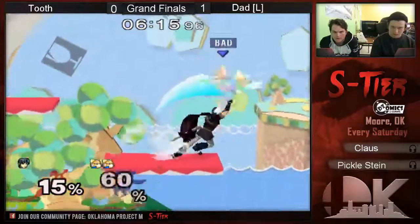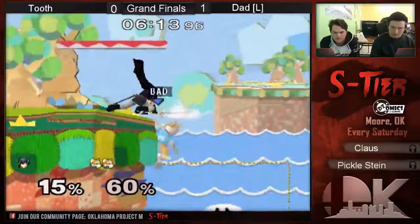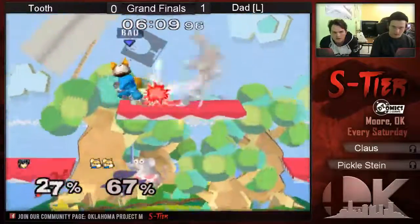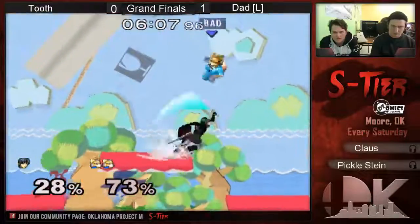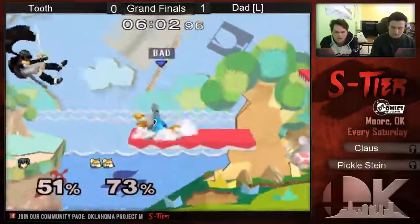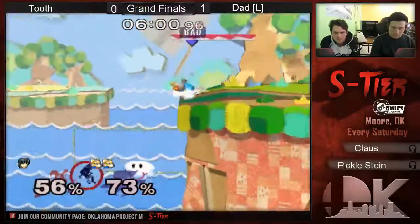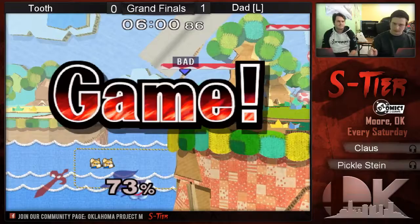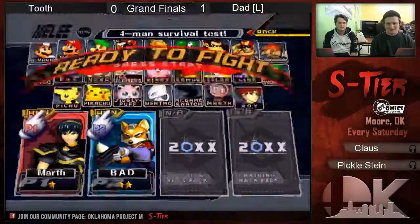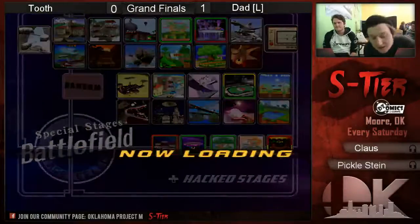This is where you want Fox to be. Good grab. I think it would've been better for another down tilt — he's been really good at down tilting any side beat attacks. He's probably sticking with that. Shine back there. Dad isn't in losers. So we go to set two — much like Tooth, I also forgot that this was gonna occur.